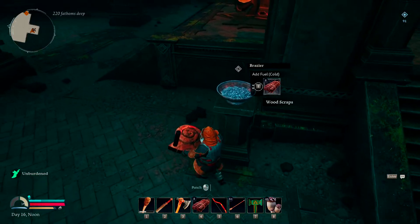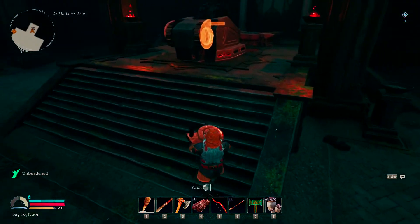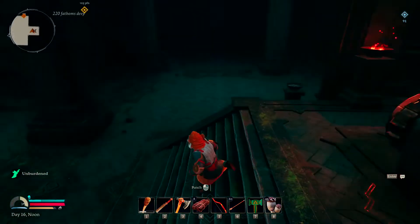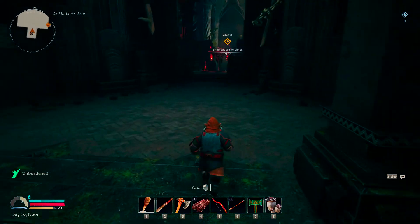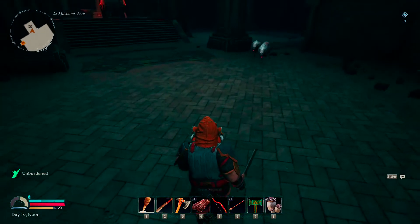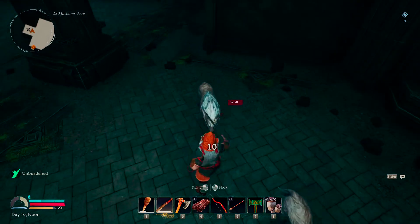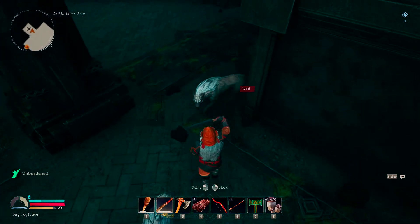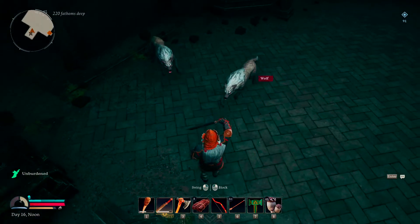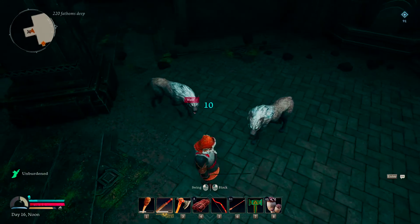Because these things are randomly generated a little bit, they might not be in the exact same locations but they'll probably be close. You'll also notice that when you find or pick up these items, you'll be able to craft them — so if you have the materials available you can craft these, or if one ever breaks in the future.